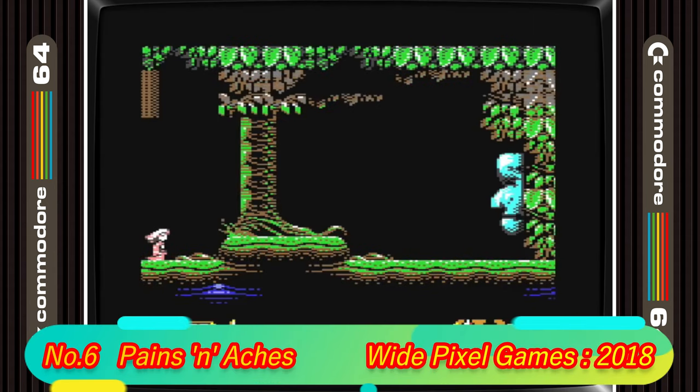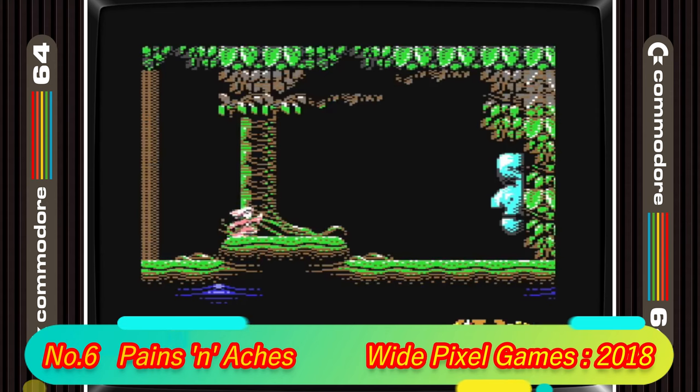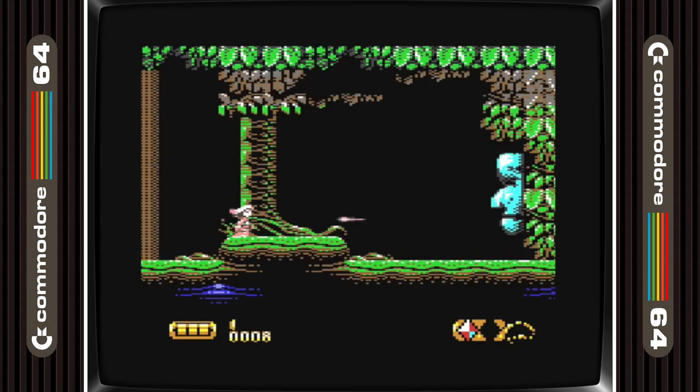6th place is taken by Pains and Akes. This follows on from Knight and Grail, a game we will see shortly. Really there is nothing between these two games. It's a super atmospheric game with excellent music. It can be a bit slow going but it's just so good looking that you keep playing.